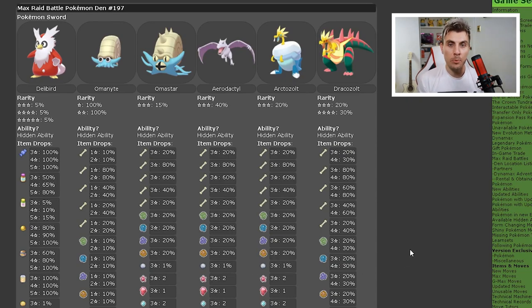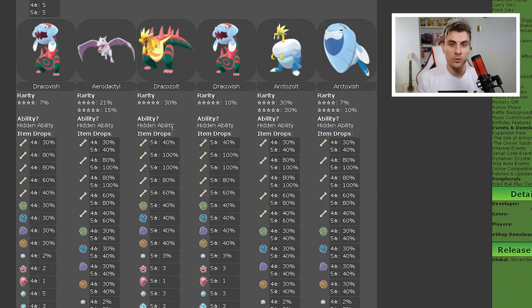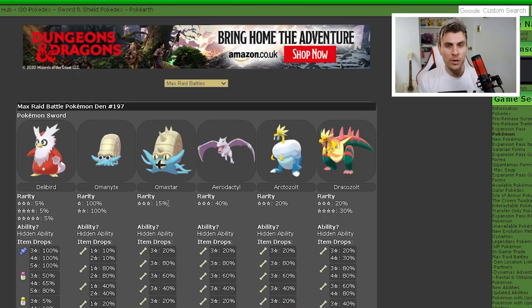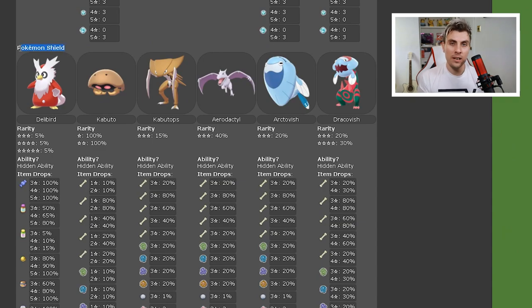If we hop over to Serebii.net, they have a detailed list of Pokémon available in this specific den. You can see all the original Sword and Shield fossils are there, as well as Kabutops if you have a copy of Pokémon Shield, Omastar and its pre-evolution if you have Shield, Aerodactyl, and strangely enough Delibird thrown in there as well.